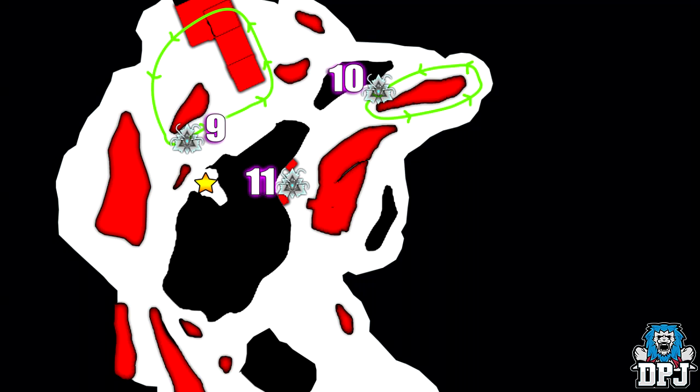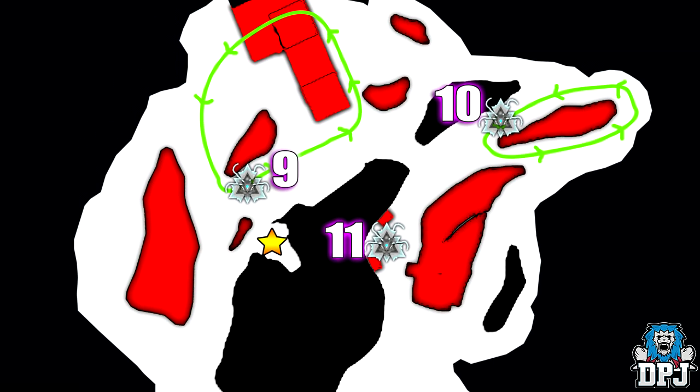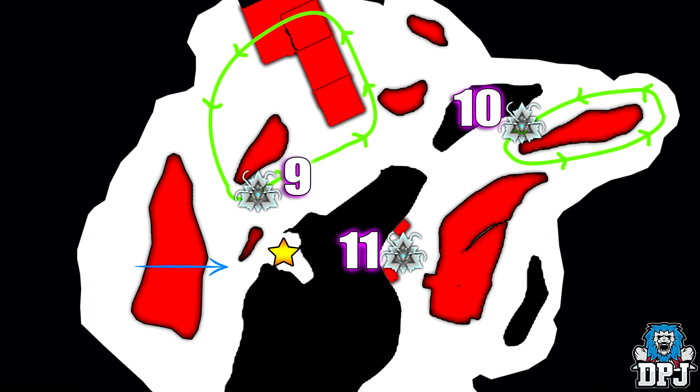Gorgon 9 is also quite easy. Fall to the position of where the static Gorgon was, getting a little cover of the rock to its left, and try to hit this one side-on. The path it follows to the right holds another Gorgon, so approach it as shown in the video and you should be fine.